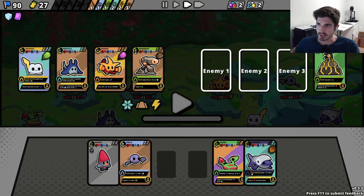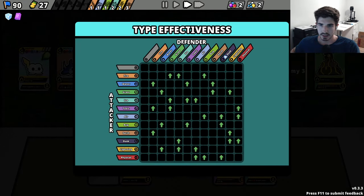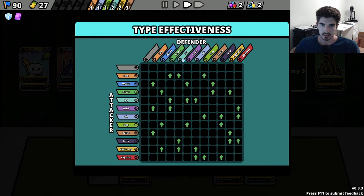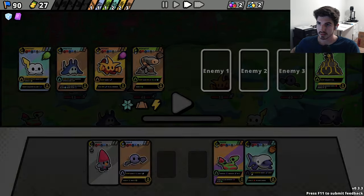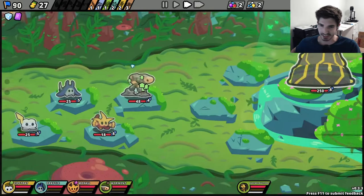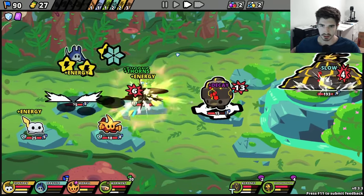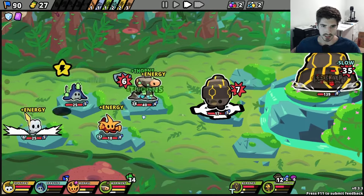Let's consult our type effectiveness chart here. So this guy is grass and bug - we want fire, air, ice, and toxic. Good to know. We have fire, ice - that's pretty good. I don't know if I was actually going to change anybody for it, but at least we know. So this is a long battle, but I think it's going to be pretty much the same as it has been - this guy just takes up all the hits, these guys eventually take him out.